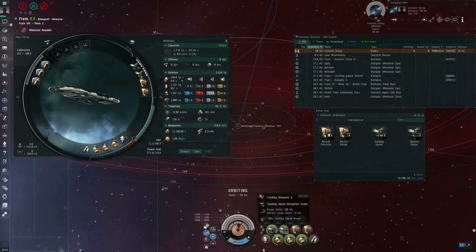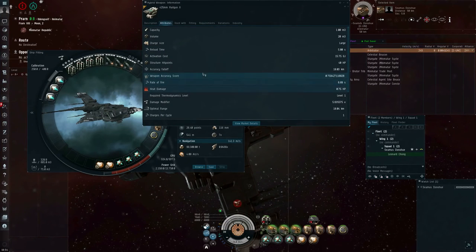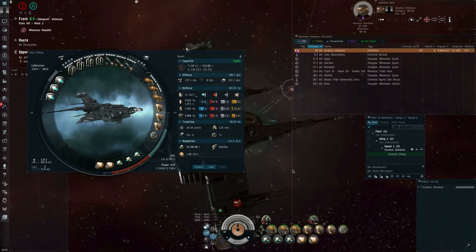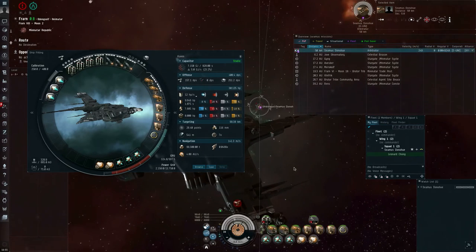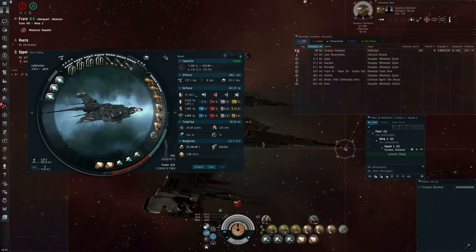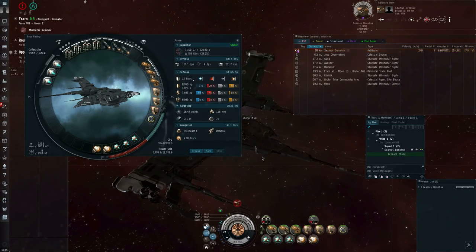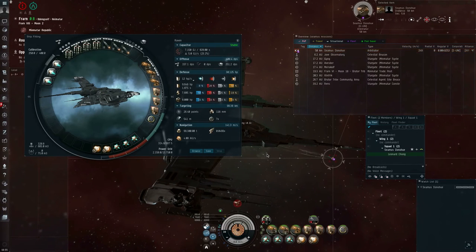Let me actually turn on the other tracking disruptor. Now my guns have dropped to a weapon accuracy score of approximately 0.76. If there were multiple ships tracking disrupting this Raven at the same time, all those different tracking disruptor modules would be put into the same stacking penalty calculations because they're all working against the same Raven battleship. So more than about four or five modules for any given attribute is probably not doing you much good.